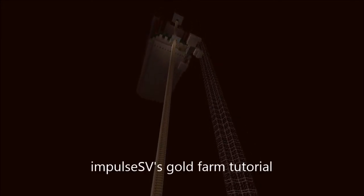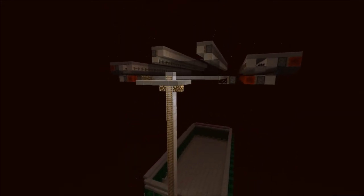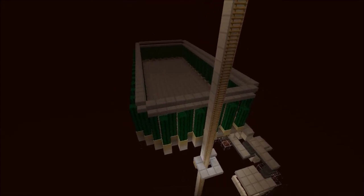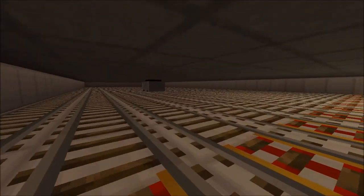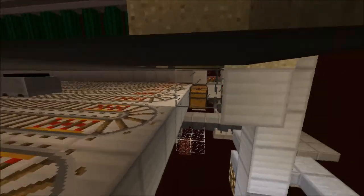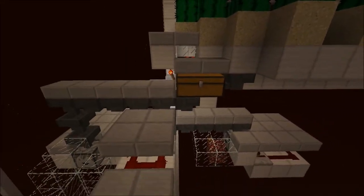This is based on Impulse's plan and has worked very nicely. Basically, this top piece is where the mobs actually spawn, and the floor shifts below them, and they fall down to their death below. And below there is a minecart that races back and forth, that is picking up all the drops above, and then it puts it into this chest here, gets pulled out, runs through.